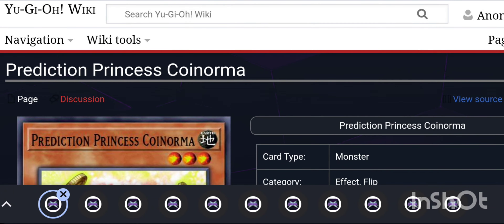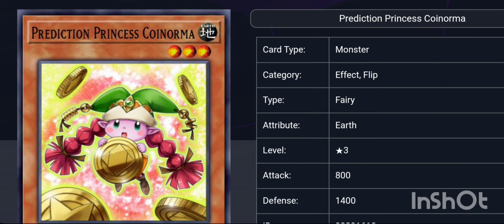Today's video is about the Prediction Princess archetype used in the Yu-Gi-Oh Arc-V anime. I don't remember the character's name who used it, but she was in love with the main character, read her future, and thought the main character was meant for her. Get it? Because Prediction Princess is about future telling, and the person who used it was future telling. Let's start off with Prediction Princess Coin.